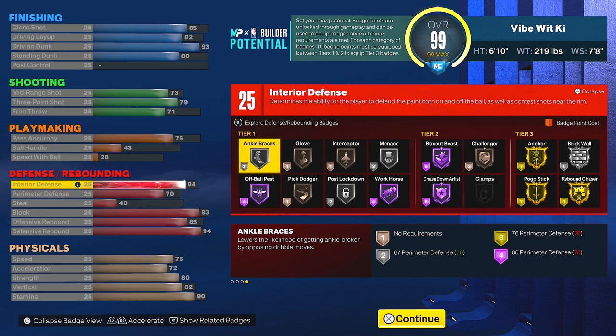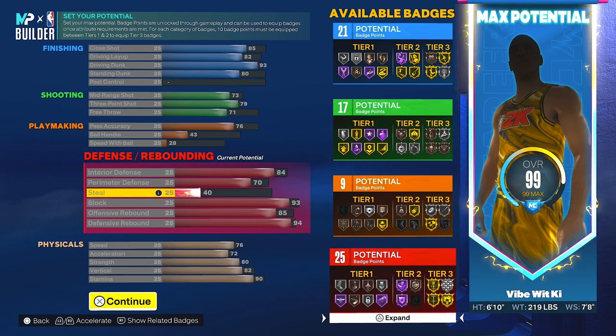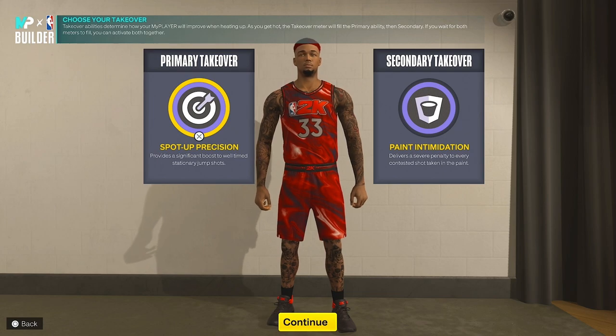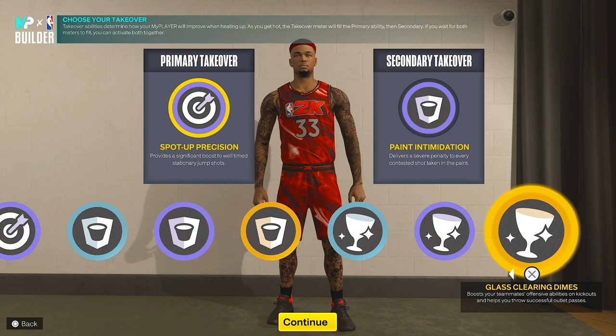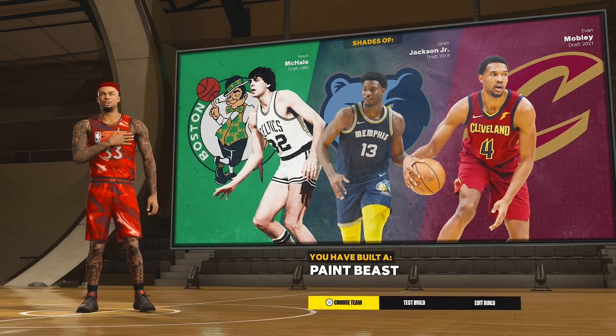For the physicals, you've got a 76 Speed, 72 Acceleration, 80 Strength, 82 Vertical, and 90 Stamina. This build has 21 finishing badges, 17 shooting, 9 playmaking, and 25 defensive badges. For takeovers, I went with Spot-Up Precision and Paint Intimidation because that's how I play, but you can also pick Sharp Takeover, Rim Takeover, or Glass Takeover — pick whatever you like.